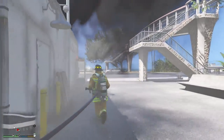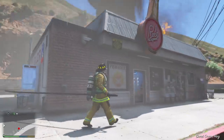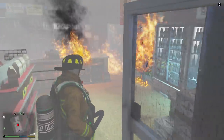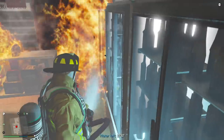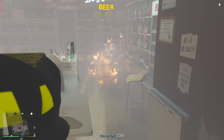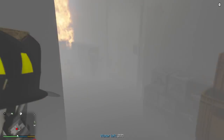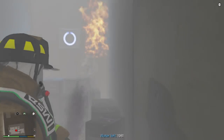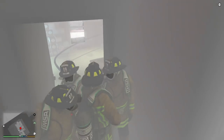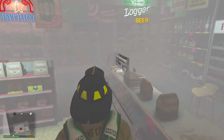Now the problem is I forgot to reinstall every single mod after reinstalling my game. So I don't have open interior — actually wait, we can go in here. I thought this was one where we need open interior. Hopefully we don't run out of water because I dismissed the extra engine. Pay attention and look at how smoky it is in here. Now once we ventilate the roof, you guys are going to see the smoke all dissipate and go away, which is really cool as we ventilate it out of here.